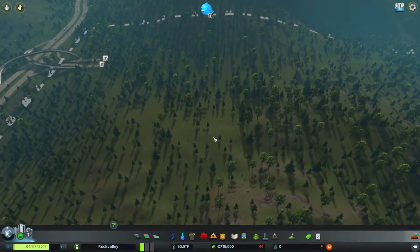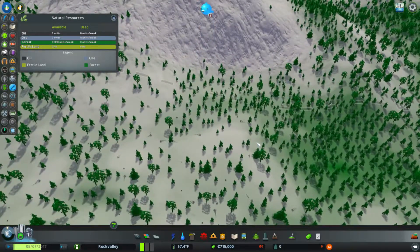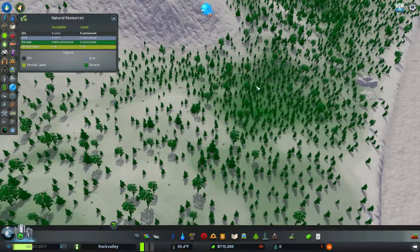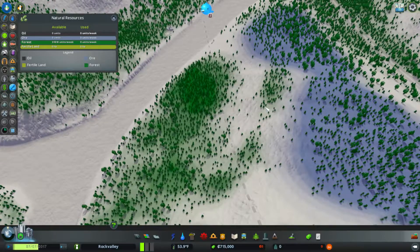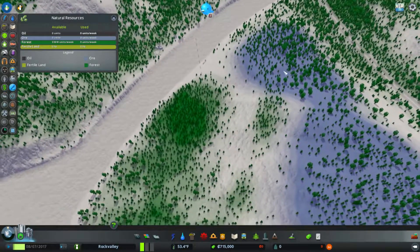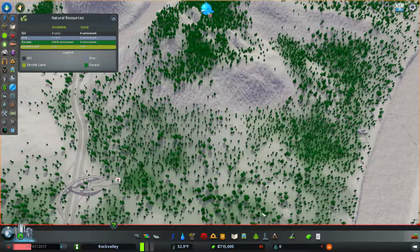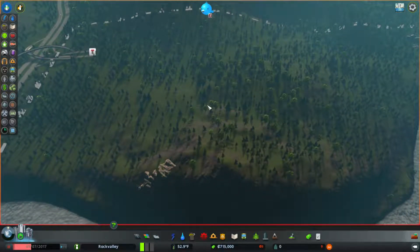Let's see where the resources are. Really just forestry, and it's way over here where the highway is not, so we don't want to put industry there. It looks like we're not going to do any specialized industry here. If we do any at all, it's going to be forestry over here after we bring the highway over. And we'll have ore industry right next to the highway. Just planning ahead — it's always good to plan ahead when you're starting a new city.